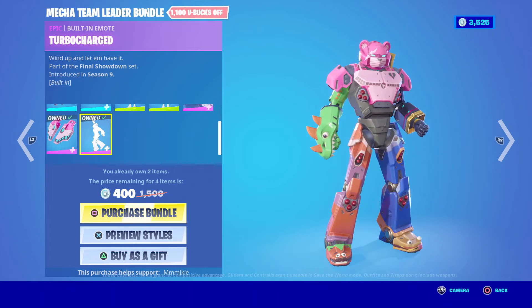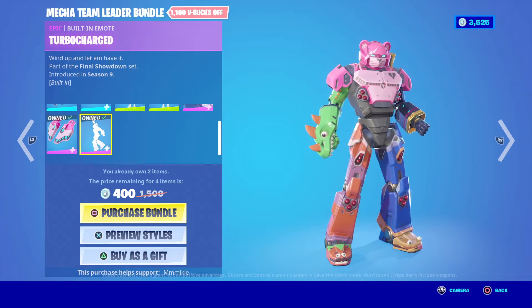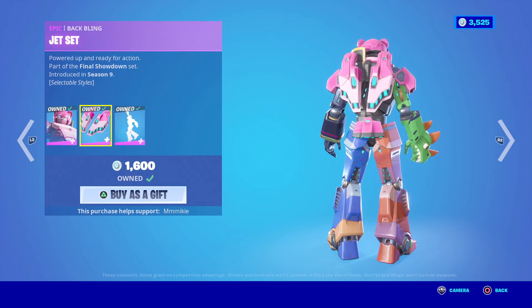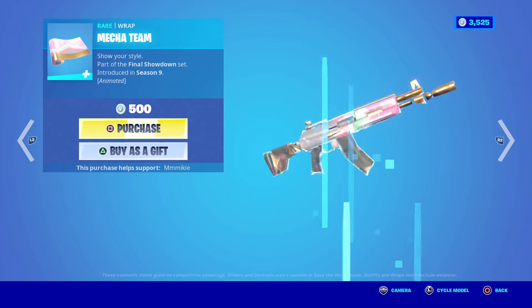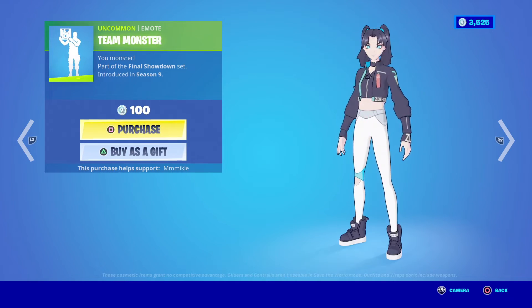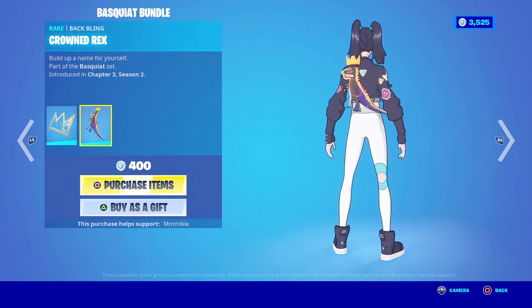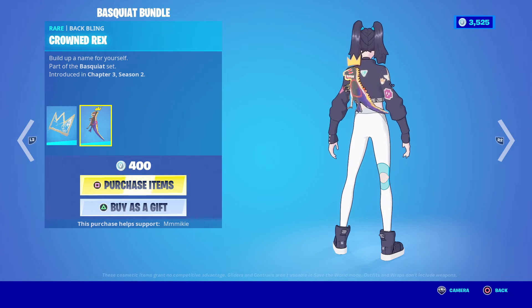That bundle is 1,100 V-Bucks off the total for me — I could get it for 400 V-Bucks because I already own the outfit, back bling, and emote, so that's a really good deal. If you get them separately, the Mecha Team Leader outfit with the Jet Set Back Bling and Turbo Charged emote is 1,600, the Combo Cleavers Harvesting Tool is 800, and the Mecha Team Wrap is 500. The Team Mech emote is 100 and the Team Monster emote is 100. We also have the new Basquiat bundle, which includes the Basquiat Tuxedo Back Bling, Be a Legend, and the Crowned Rex Back Bling — build up a name for yourself. This bundle is 400 V-Bucks.